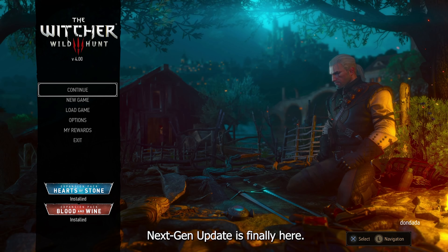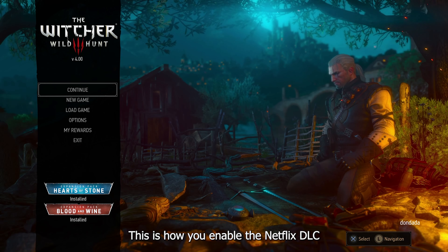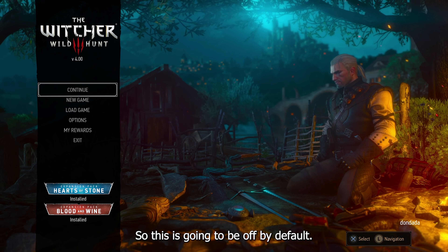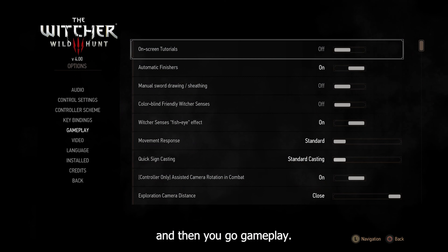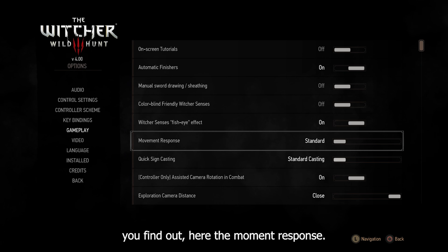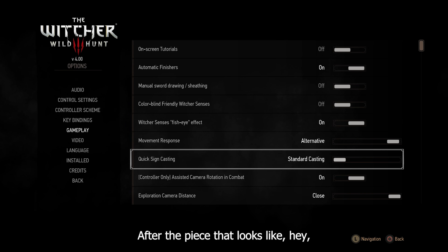Hey, what's up guys. The Witcher 3 next-gen update is finally here. This is how you enable the Netflix DLC. In the quicksign casting — this is gonna be off by default. First of all, you go to Options, then you go to Gameplay, you scroll down, you find the movement response, and here's the quicksign casting.